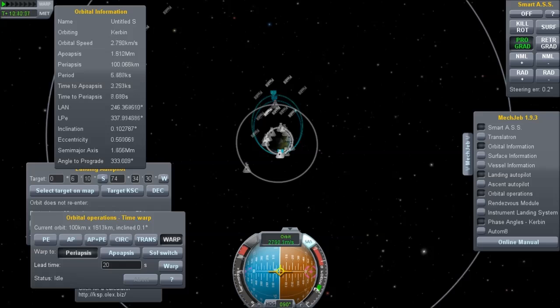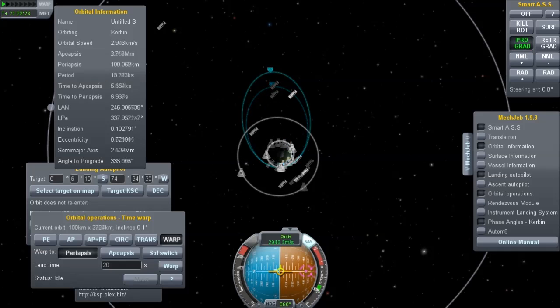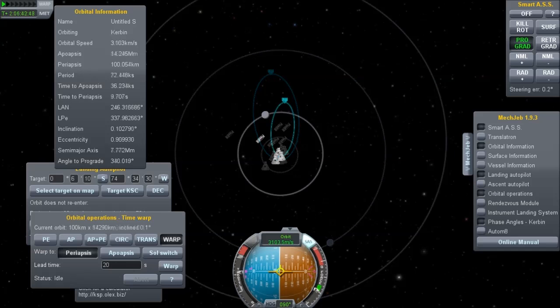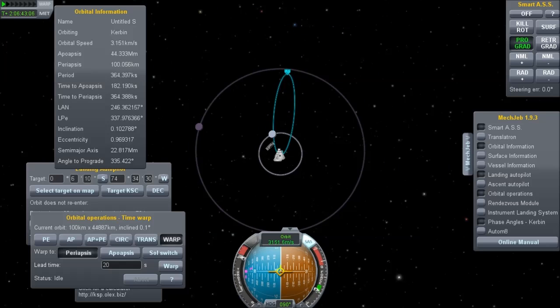Now, the question is how big an advantage? Well, this took a really long time because I'm basically burning 20 seconds either side of periapsis. I'm using a spacecraft which has a large fuel tank, a large capsule, and a single nuclear engine, which means that it takes a really long time to accelerate anywhere. That means I maximize the effect of this particular issue. If you have something that burns very quickly, then there is very little advantage to this effect.